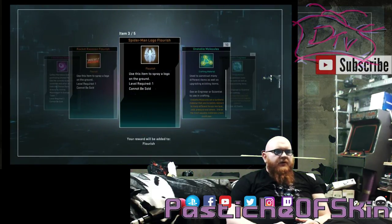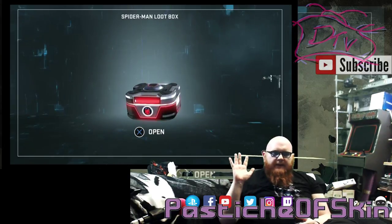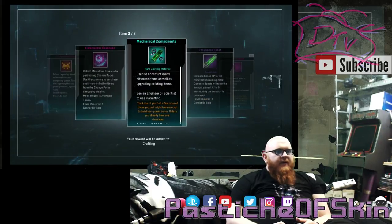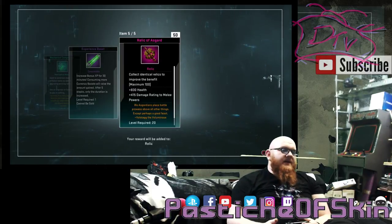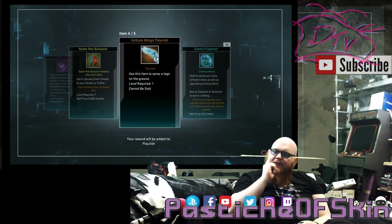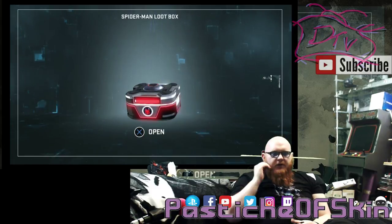Four Marvelous Essence and Rocket Raccoon Spider-Man Logo Flourish — that's the last flourish for us to get because we already had the Hollow Stark one. So all flourishes done now. If we can get Amazing, Stark Tech, and Hood Up, we can clean slate this. Ten Legendary Marks, four Marvelous Essence, Mechanical Component, Experience Boost, and 50 Relics of Asgard. Then 25 Marvelous Essence, four Marvelous Essence, a Spider-Man backpack, and the Vulture Wings Flourish — one we were still missing.